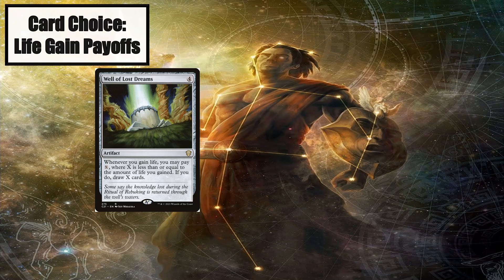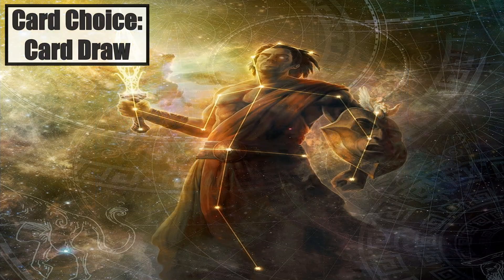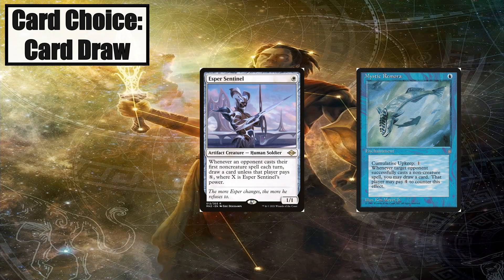Well of Lost Dreams lets us draw cards whenever we gain life. This thing is an absolute beast at drawing us cards — it'll feel like you're playing a blue deck with the amount of card draw it produces. Dawn of Hope lets us draw a card every time we gain life for 2 mana, which is perfectly reasonable, especially for a mono-white deck that is desperate for card draw. Luckily 2021 brought some good white card draw spells. Esper Sentinel is white Mystic Remora, and almost just as good. Getting this down turn 1 will usually enable us to draw a decent chunk of cards — even if it's just 2, you just got yourself a 1-mana Divination.